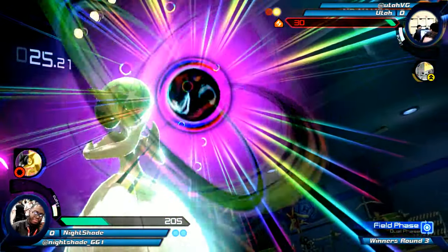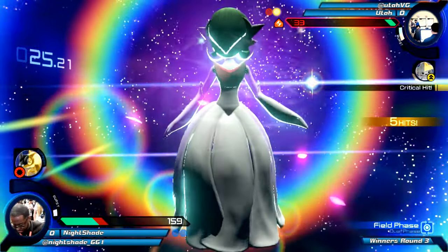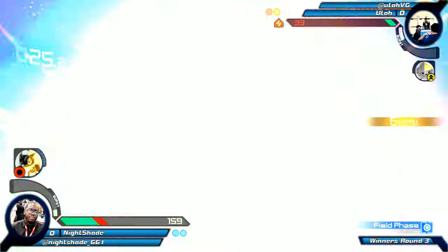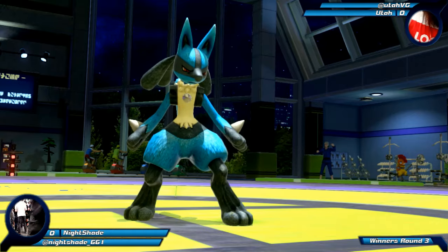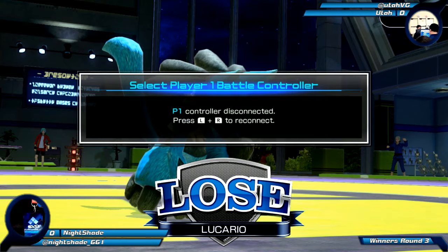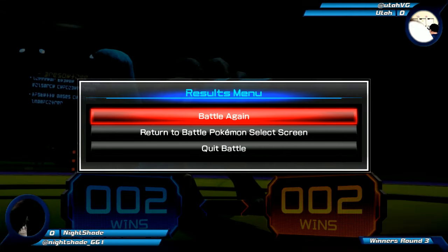That's a call out. Did I see a grab? Oh my goodness, that is a big, big call out. This will kill — I'm calling it right now, it hits very hard. That's death. Because he had the Jirachi buff, the rage, and the crit. There was no living that. Utah takes this set 2-0, and very convincingly too, against both characters.